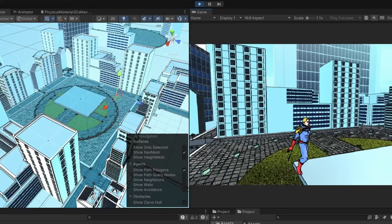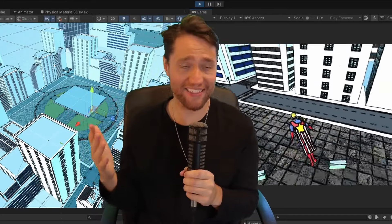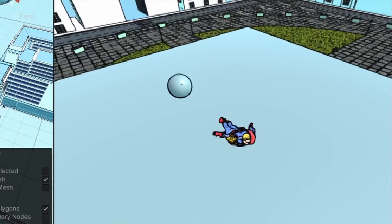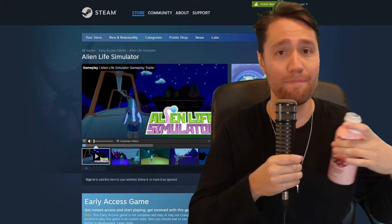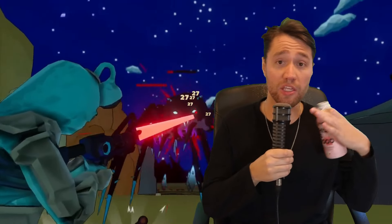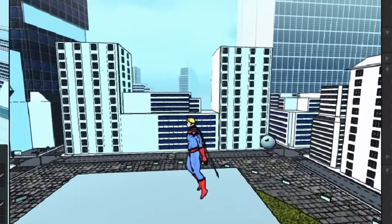I moved to directly applying force to a sphere and just following the player through that. But I had the opposite problem — it was flying so fast that it was hard to see it. It was with a quick sip of Soylent that I remembered I had already made a homing missile in another game, Alien Life Simulator. So I yoinked my own code from Alien Life Simulator and made the sphere fly at a constant speed in the same way.